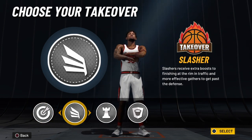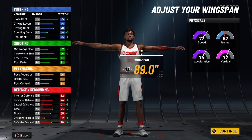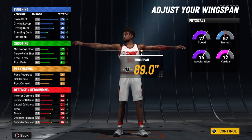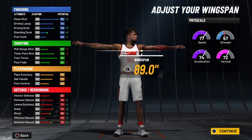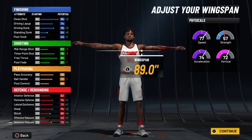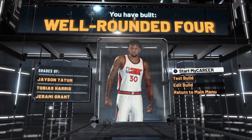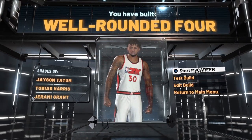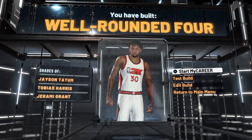We're going to take the slasher takeover. There's so much you can do — the ball handler is going to be nasty, the three ball is going to be nasty, and you're dunking. Look at your defensive stats — you can guard all five positions with this build, period. You have interior defense to battle with big men, lateral quickness, and perimeter defense to stay on the perimeter. You're going to get strips. This is a crazy build. Well rounded four — this is the first ever well rounded four I've seen on current gen, and you're only going to find this here at Ant Live's The Channel.